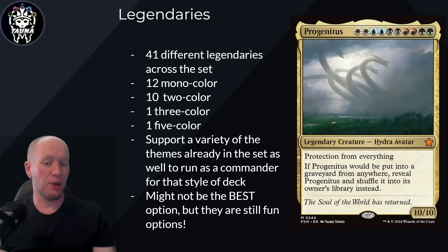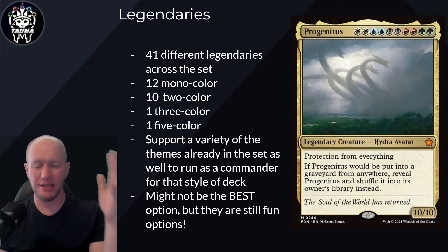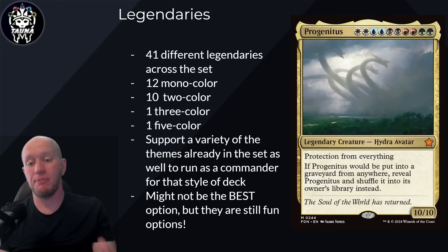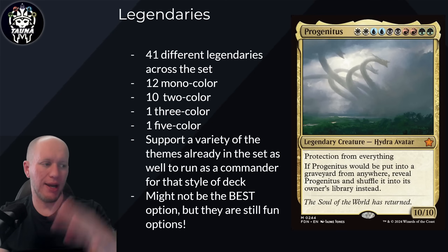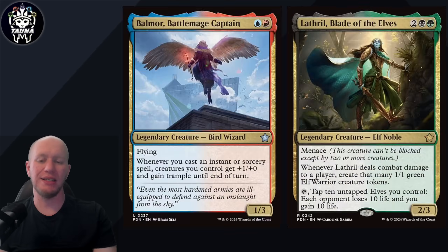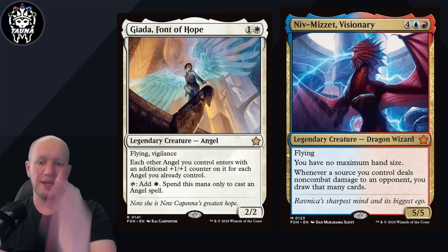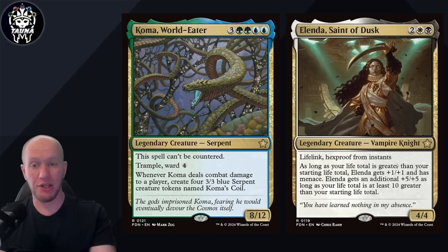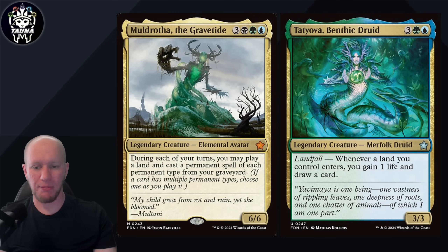Looking at the Legendaries, there are 24 different Legendaries in the boosters. There's support for a variety of different themes already in the set, as well as commanders to run for that style of deck. We've got Life Gain throughout the set and a Life Gain Commander. We've got Elves throughout the set and an Elf Commander. They might not be the best option to run for that deck, but they are a fun option. We've got Spellslinger with Belmont, Elves with Lathril, Giada for Angels, Niv-Mizzet for non-combat damage who also goes infinite with himself. We've got Coma - I think Coma's better in the 99, but still an interesting one. Elenda for Life Gain, Muldrotha if you want to play from the graveyard, Tatiova for Ramp and Landfall.